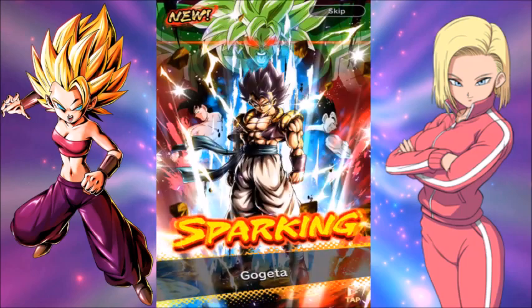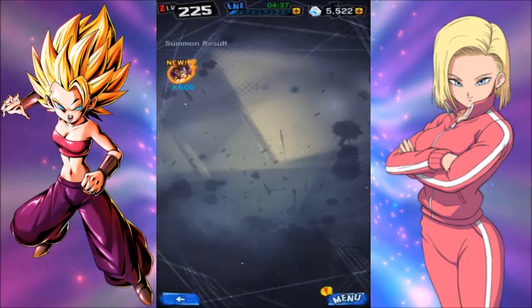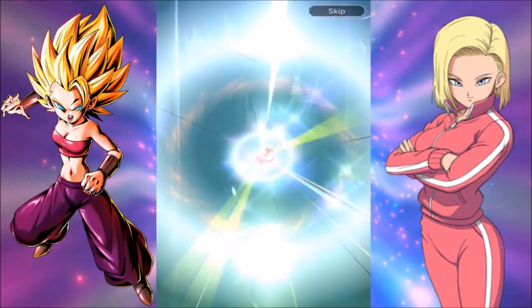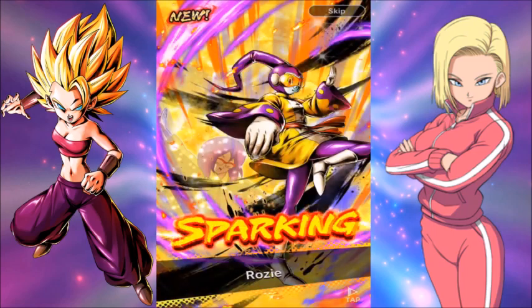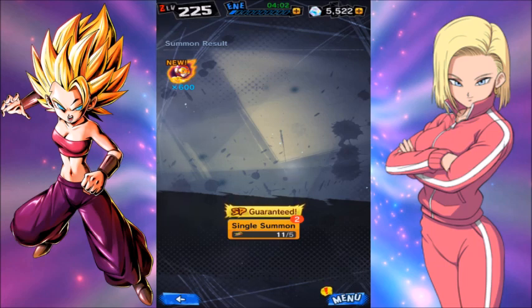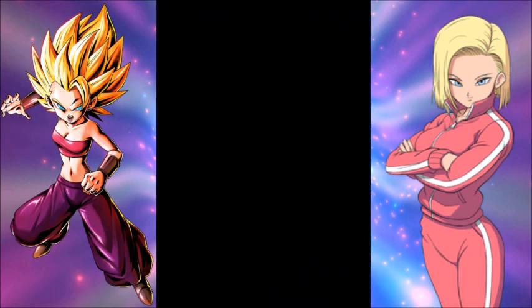Oh, we got Broly Movie Gogeta — very interesting! I haven't got that unit yet, so that's really cool. That's definitely a good unit to pull. If we could get one more Kefla that would be so cool. Or I can get Rosie, the third member of the Kamikaze Fireballs who is the only one I'm missing — and I've powered up all the other ones fully. Okay, that's a pull I want and I will take Rosie with open arms. Now I can finally play the Kamikaze Fireballs in PVP and really tilt some people. So that's brilliant — I love the way they play, they're really strong. I use Kakunsa and Robrianne in event battles and they're really good.